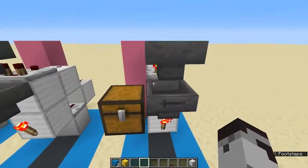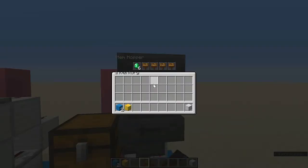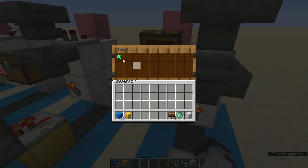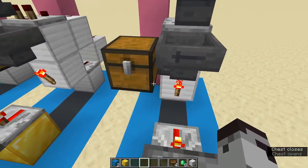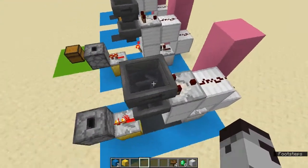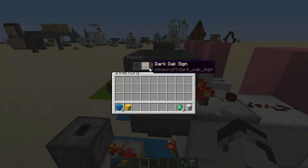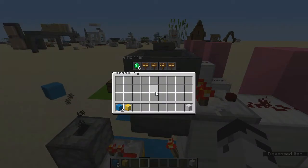In our fourth layer, I'm going to showcase how the item filter actually works. Place down four dark oak signs in the last four slots of the hopper — that is very important. Then put our programmable payment into the first slot.